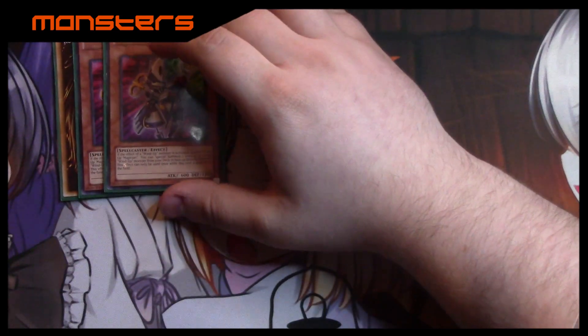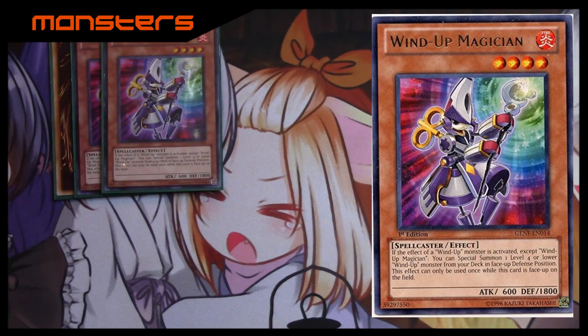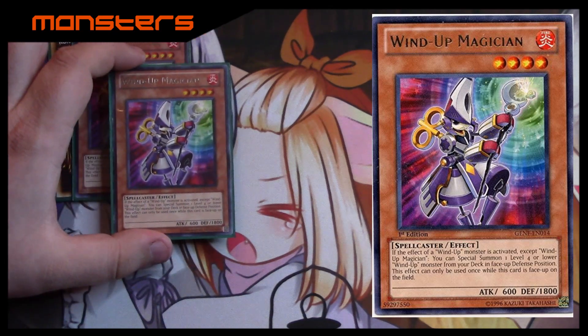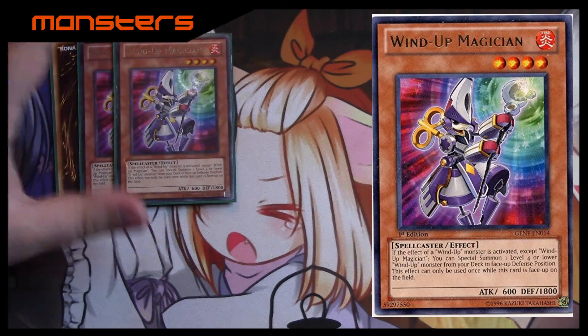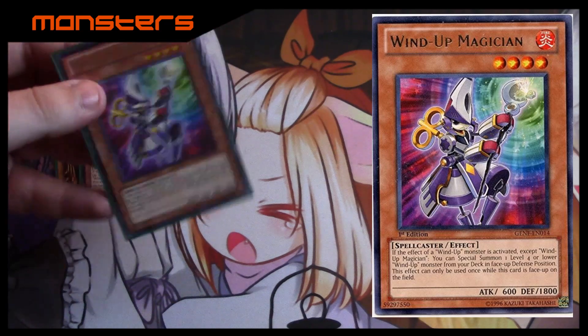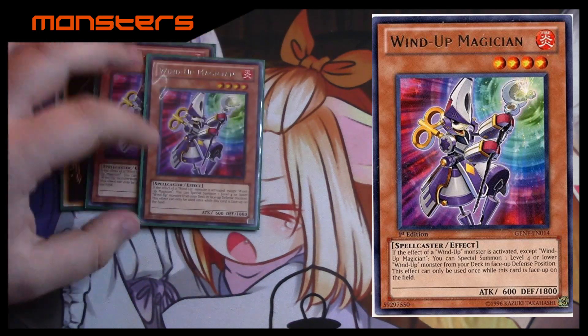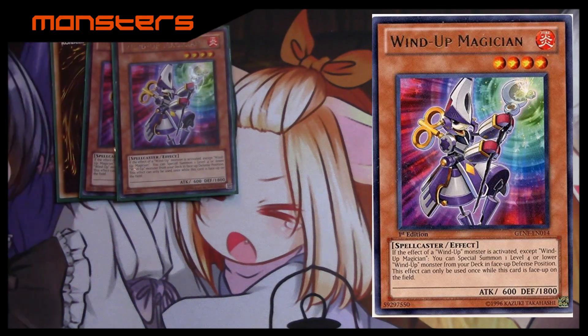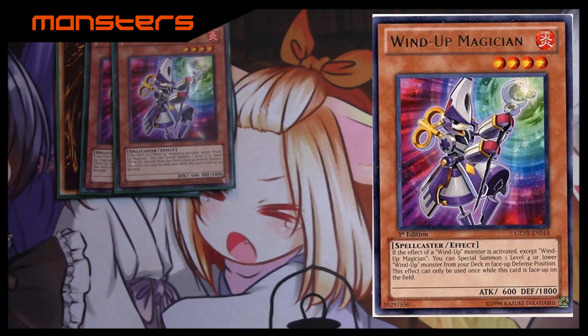Let's start with the monster lineup. First we have our three Wind-Up Magicians — I don't have the third one yet but I'm going to get it. All the Wind-Ups have effects that can only be used once while they're face-up on the field. That's different from 'once per turn' — if it stays on the field and survives to your next turn you can't use it again. However, if you flip them face-down and back up, or send them to the graveyard and bring them back with Monster Reborn, you can use their effects again.